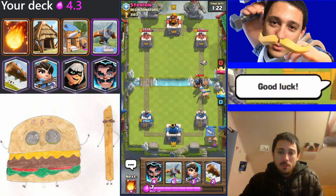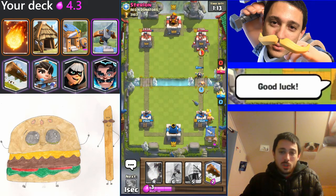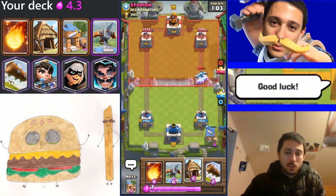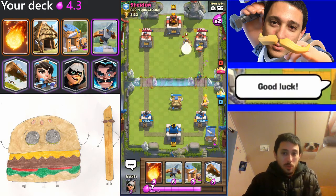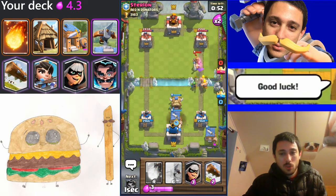They may decide to log or zap — and he just used his log on those two barbarians, so now I can safely put my princess down. Nice, it takes out those bats too. At this point I'm playing a little bit safe, trying to build up the spawners. I'm getting into double time now, which is where I'm really going to shine, because then I can get a lot of the spawner buildings up that'll be really powerful and I'll probably be able to overwhelm him and build up into this massive snowball.